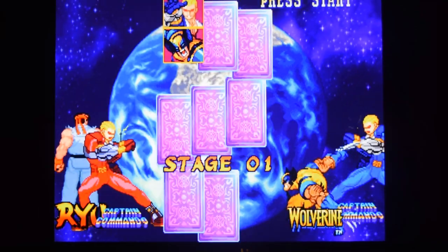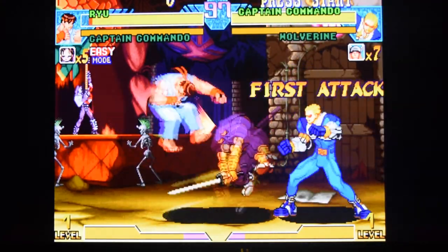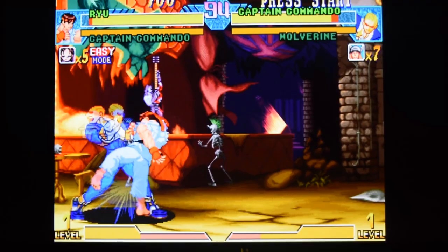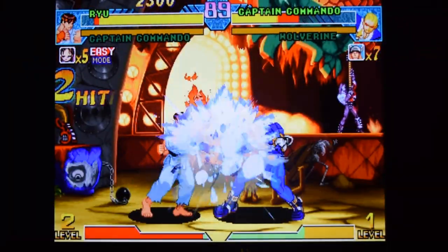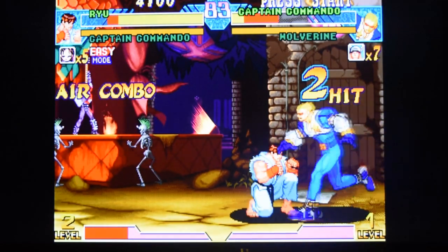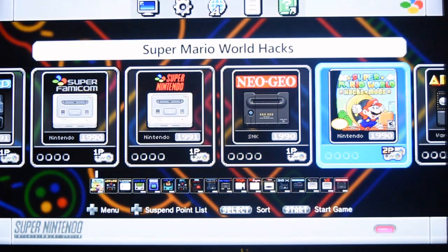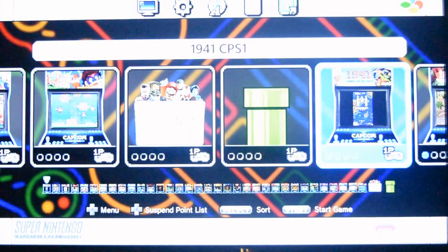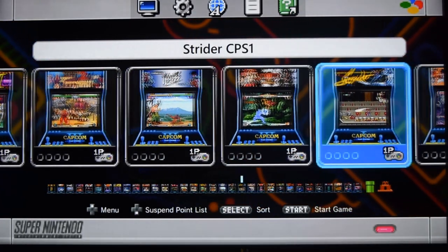We're going easy because I'm hopeless. As you can see, that plays pretty well. We'll come out of there and try another one. We'll go back into Capcom CPS, into the second folder of games. As you can see, all the Street Fighter arcade games here. We'll try the Third Strike.